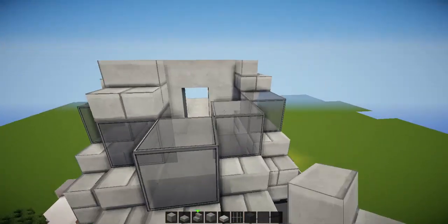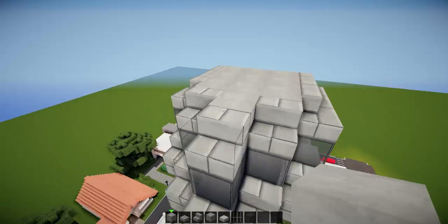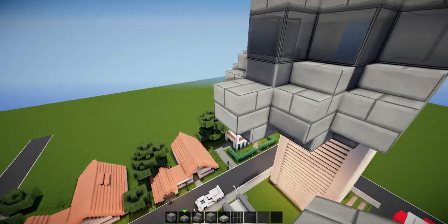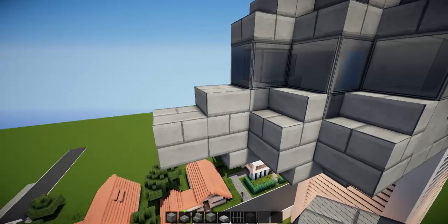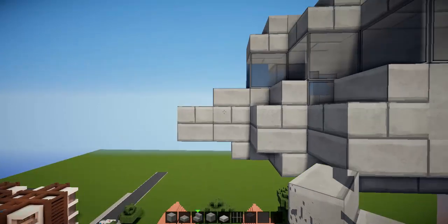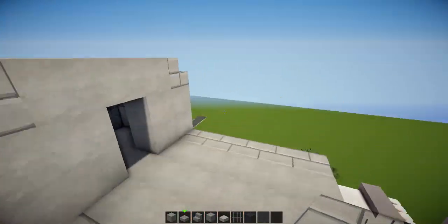And then on top again, stairs like so, and here as well. Then just fill this in with stone — pretty easy, pretty simple. What we're going to do at the front instead is extend that out. So in front of this upside-down slab, place another slab, then a whole block, and another slab. So it's extended — slab, half slab, half slab, full block. Then on there, half slab as well. So just make that front bit smoother and a bit less pure Minecrafty.